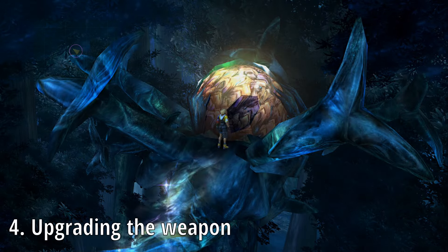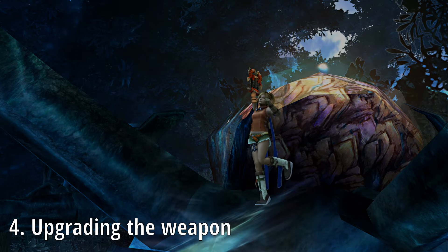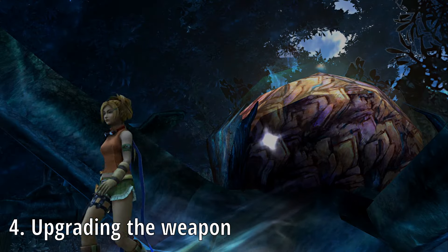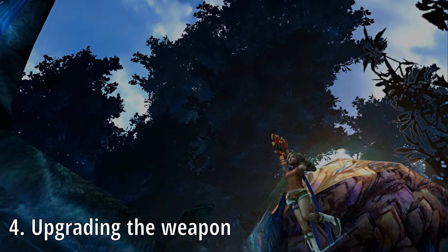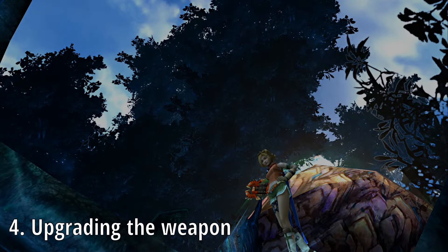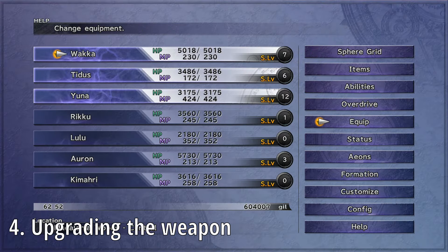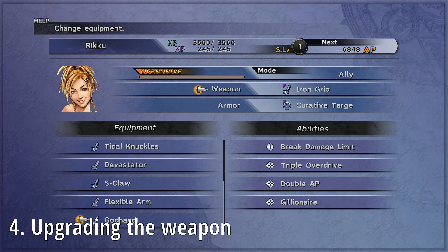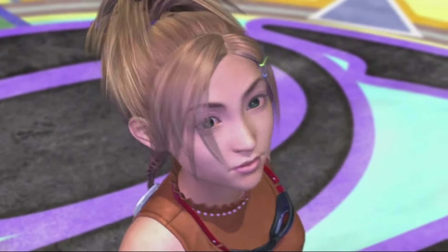We return to the location in Macalania where we received the Celestial Mirror. We'll go through the process of empowering the God Hand twice — once for both of the key items we collected. Once upgraded with both the Crest and the Sigil, it'll now have the abilities Break Damage Limit, Triple Overdrive, Double AP, and Gillionaire, which doubles the amount of Gil you receive in each battle. The weapon also has the hidden property where it deals more damage the closer to max HP Rikku is. And that's another Celestial Weapon in the bag!